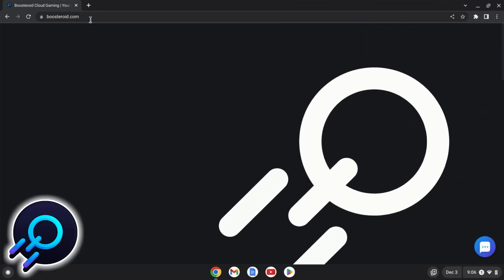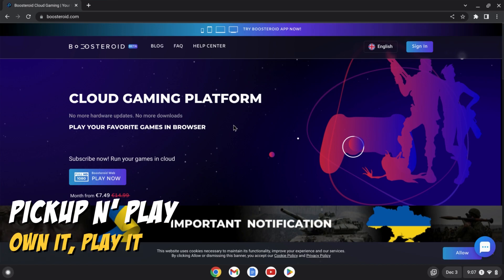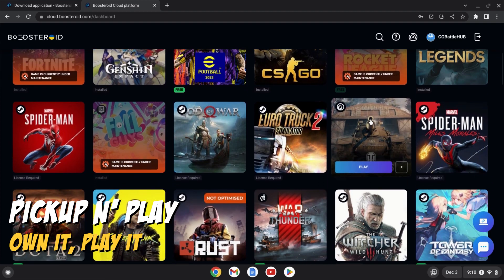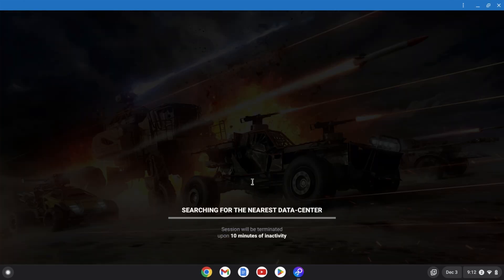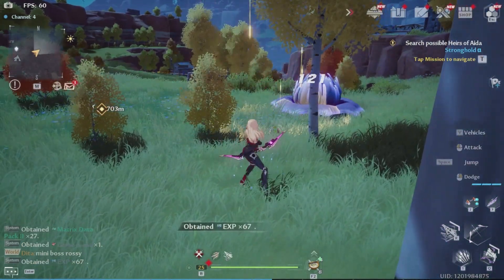Boosteroid is a cloud gaming service that allows you to play some of the most popular PC games instantly with no installs or downloads. Boosteroid recently launched servers in the US and performance has been great. Controls are snappy and you're able to play competitively or casually depending on what game you want to play. As long as you have decent internet, you should be able to have a blast playing the games you own on Boosteroid.